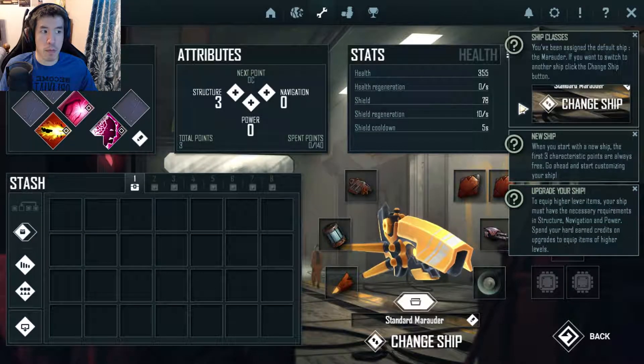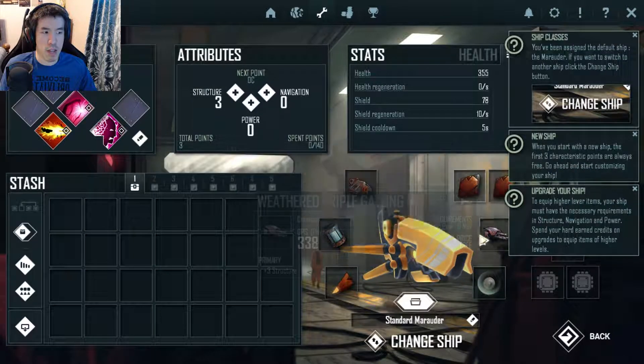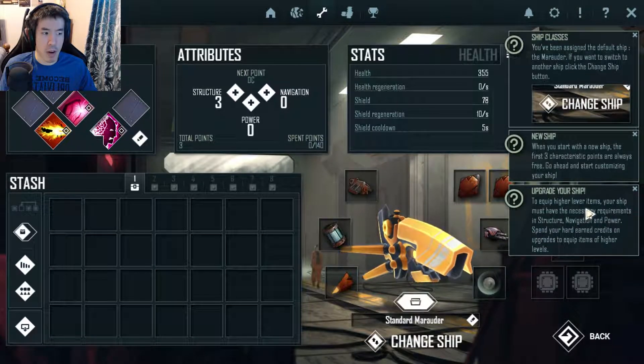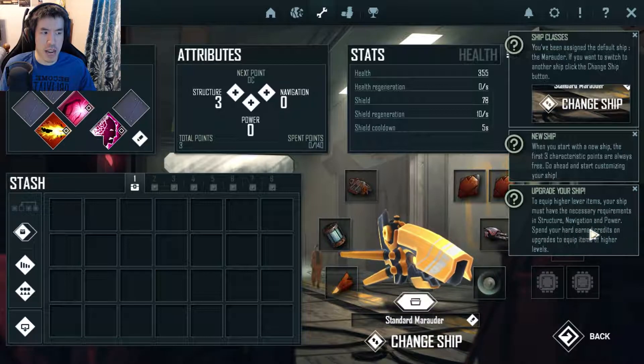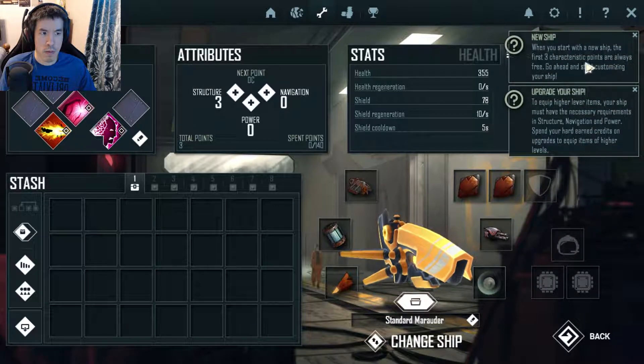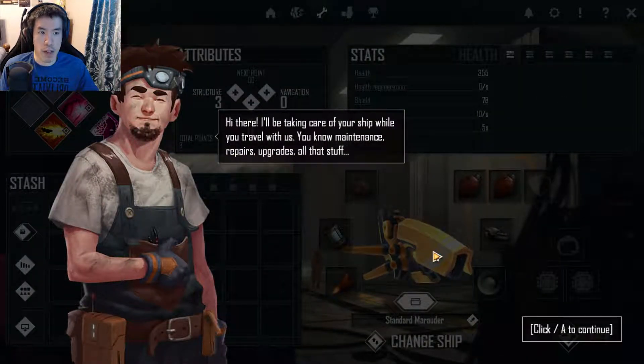You've been assigned the default ship, the Marauder. If you want to switch to another ship, click the change ship button. When you start with a new ship, the first three points are always free. Go ahead and start customizing your ship. Upgrade your ship to higher levels — equip higher level items. Your ship must have the necessary requirements in structure, navigation, and power.